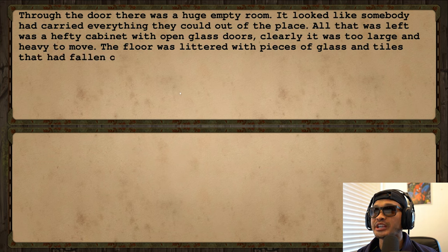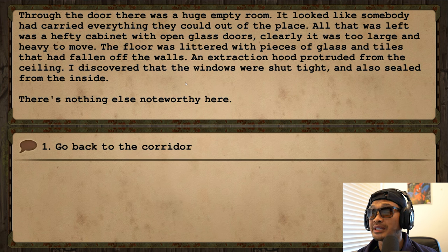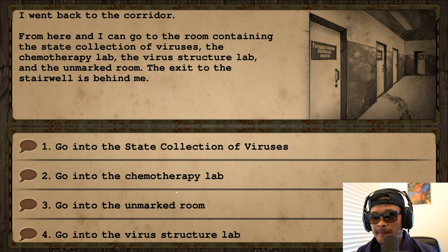Going through the unmarked door, there was a huge empty room — it looked like somebody had carried everything they could out. All that was left was a hefty cabinet with open glass doors, too large and heavy to move. The floor was littered with glass and fallen tiles. An extraction hood protruded from the ceiling. The windows were shut tight and sealed from the inside. Nothing of use here.